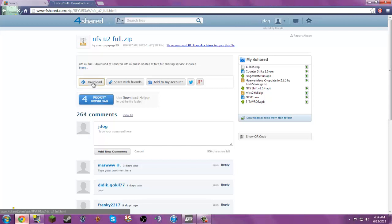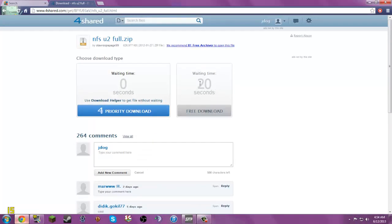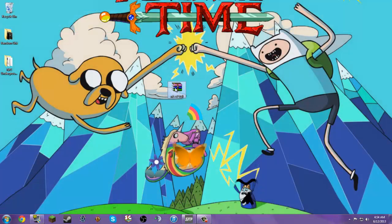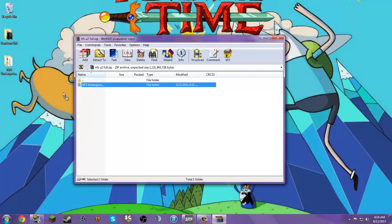Basically just press download, wait for the free download, and if you're on Google Chrome it'll pull up a blue bar and download it. Once it's done downloading it'll be in your downloads folder, and once you go there you'll find this file right here. Open it and just extract it.